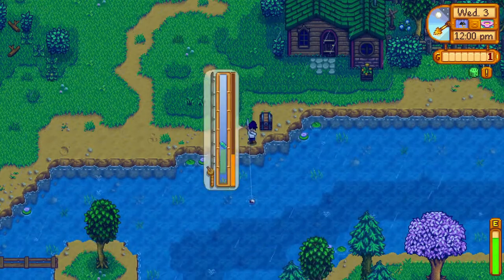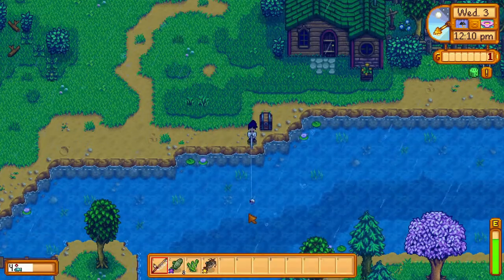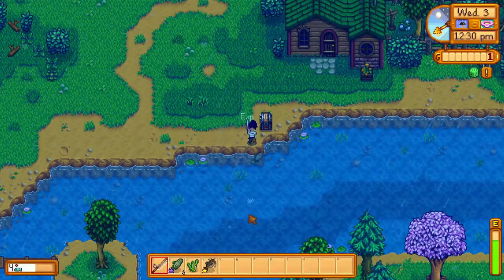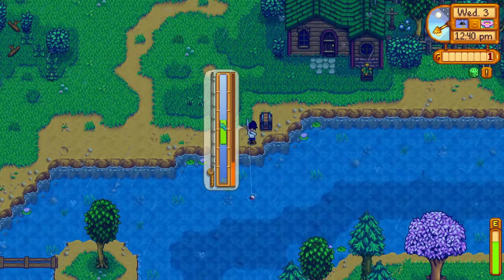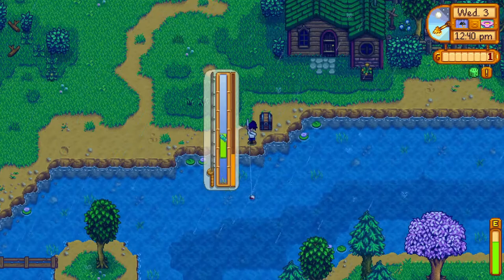You'll also want to stand in the spot I'm standing in. The further from land that you cast, the higher the quality and variety of fish you'll be able to get, so this is a good spot to fish from. Catfish are going to be difficult to catch at your current fishing level. The min-max guide suggests that you should be able to catch about 50% of catfish, which is tough.